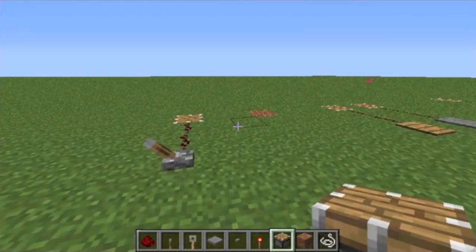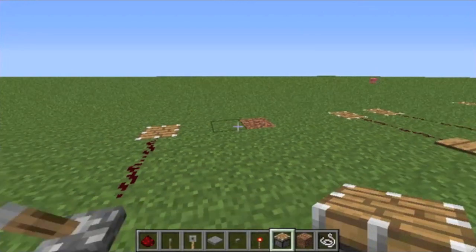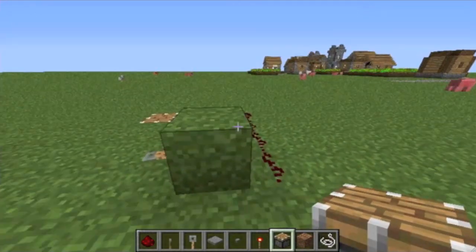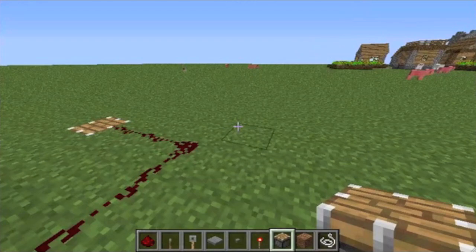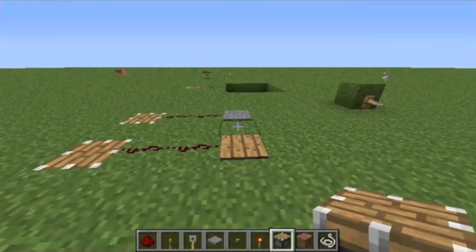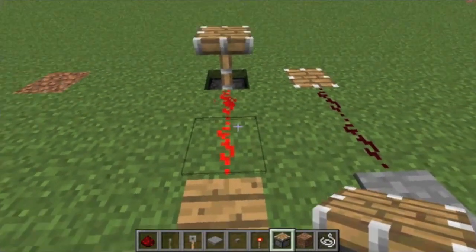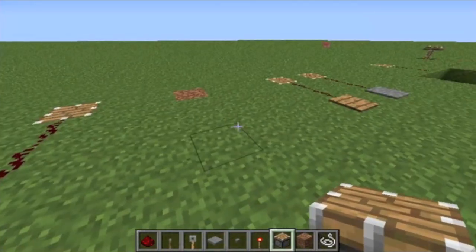Redstone is a very important item used to power items like lamps, pistons, or TNT. In order to power those items, you're going to need to send a redstone pulse. A redstone pulse is basically when you use a redstone torch or something to power the redstone so it lights up to send the pulse over to the item that you're powering.